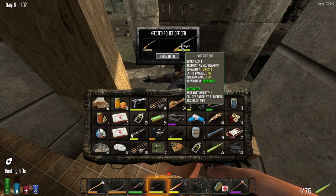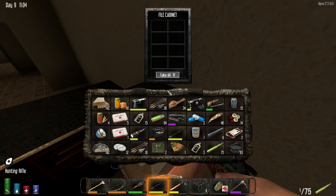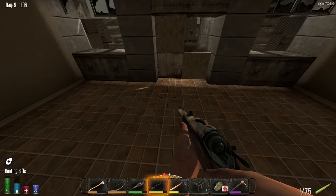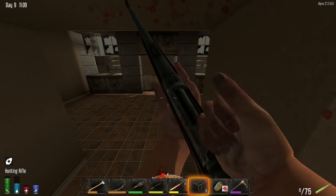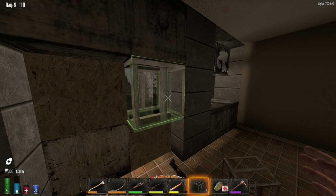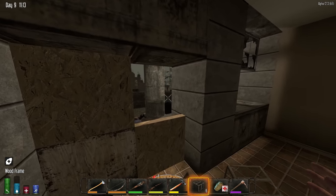Holy cow, look at that. I need to go put some stuff away — quick, fast, and in a hurry. You go in there, you go in there, you go in there, because I'm going to grab all of this stuff. Oh hi, excuse me. Why don't you just hop in? That works for me. And let's put this right there, except it will not let me because this game hates me.